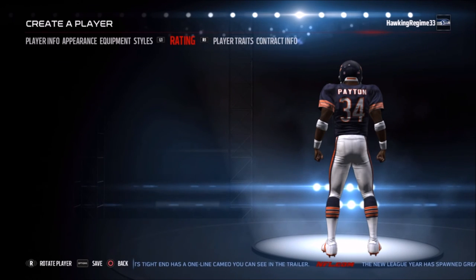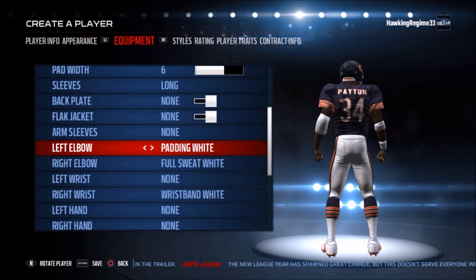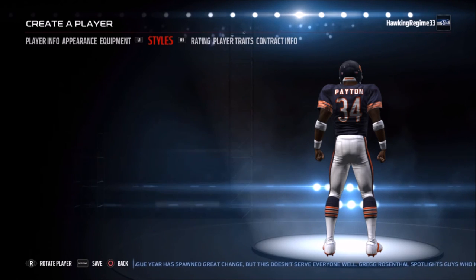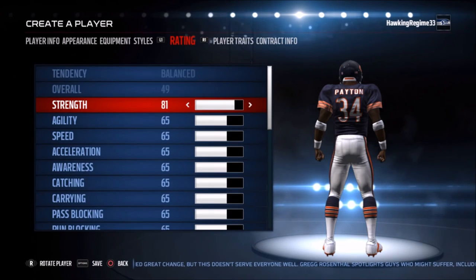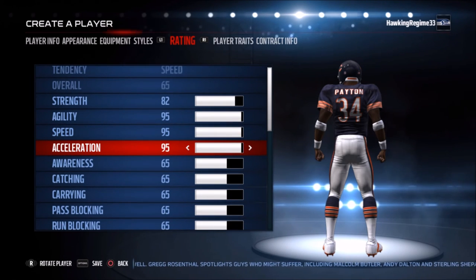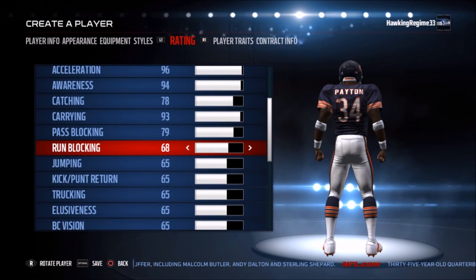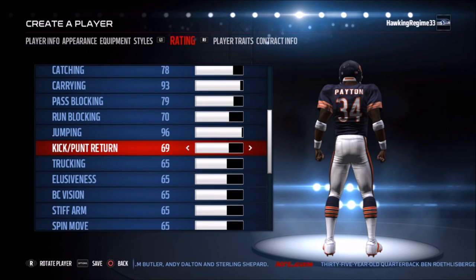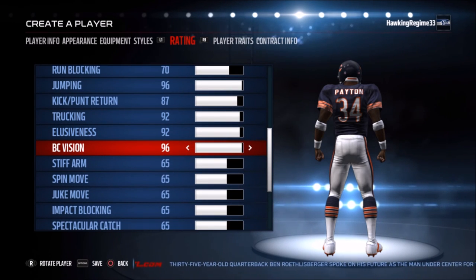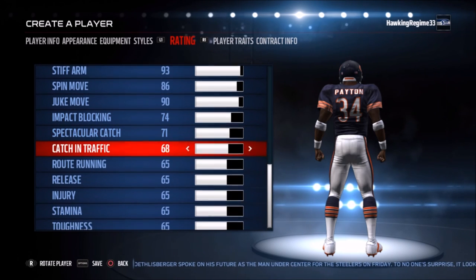A lot of white on both the cleats and socks — didn't have a lot of crazy shoes back then, and I think it's a nice classic look. Nothing too crazy on the face mask as well. You'll see me messing around with the elbow equipment trying to see if there are other options — there weren't. Basing his ratings, I go by my instincts and what I remember. I don't like to go straight by the book. This is a biased rating for Walter Payton because I think he's the greatest running back of all time, so I'm going to boost up a lot of his stats. That's just my personal opinion — based on what I've seen, researched, and how great of a player he was. Everything is subject to opinion and these ratings are no different.